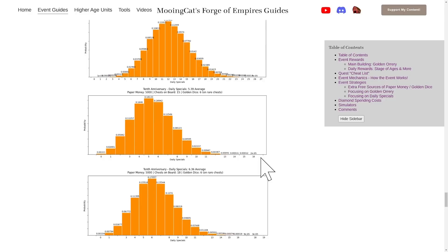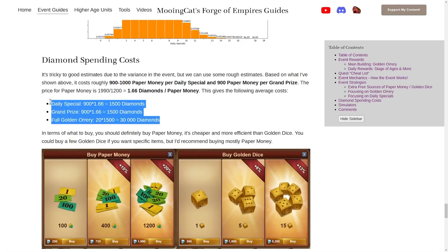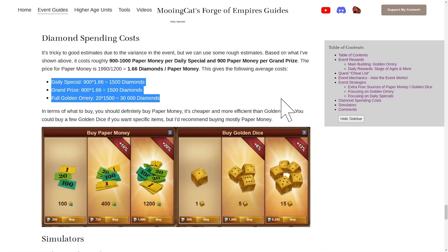One final thing I want to talk about is diamond spending. This event is a little bit difficult to gauge because there is quite a lot of variance, but on average the cost per daily special and also per grand prize is roughly 900 paper money. Converting to diamonds, that is around 1500 diamonds per daily special as well as per grand prize. You need two grand prizes for every Golden Orrery upgrade, so that's around 30,000 diamonds for a full additional Golden Orrery. These numbers are not great, so I would personally save my diamonds — probably for the Wildlife event. But if you do want to spend diamonds I would recommend going for paper money as it is cheaper than golden dice.